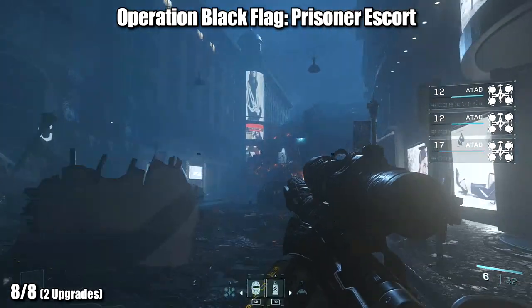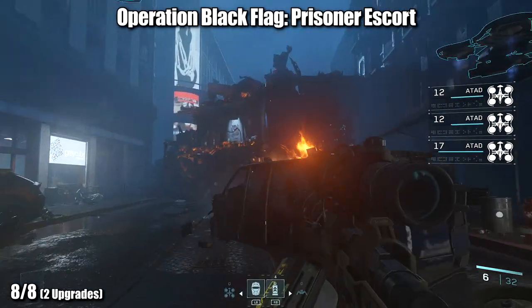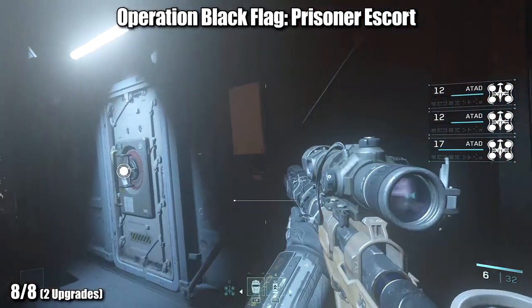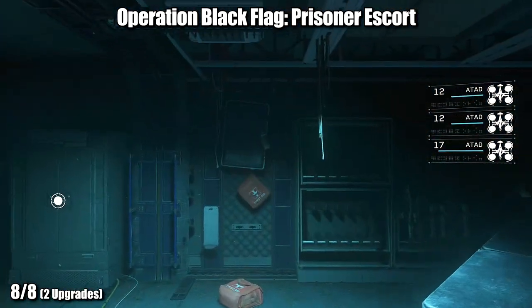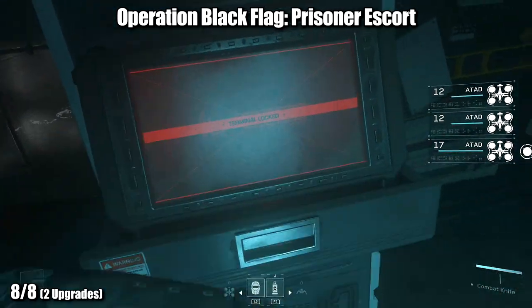Last but not least, we have Operation Black Flag — Prisoner Escort. Near the very beginning of this mission, you'll come to an area with a billboard in the back and a sniper on a ledge. Jump up onto that ledge and you'll notice an armory door. Once you go inside, there's an easily identifiable upgrade station with two upgrades. If you've been following along, your achievement or trophy should unlock right now.